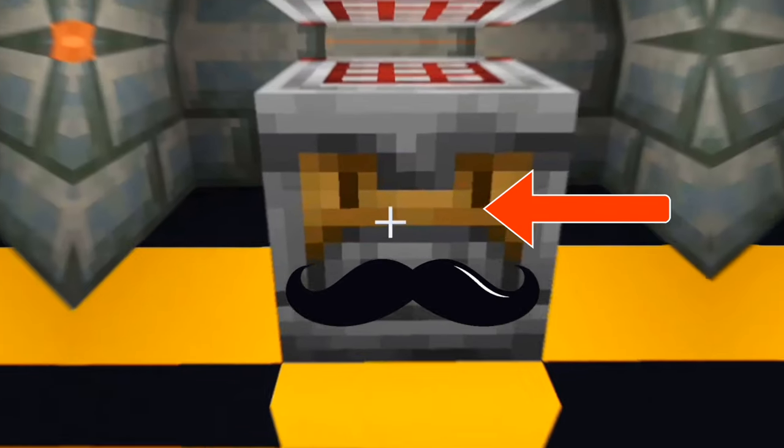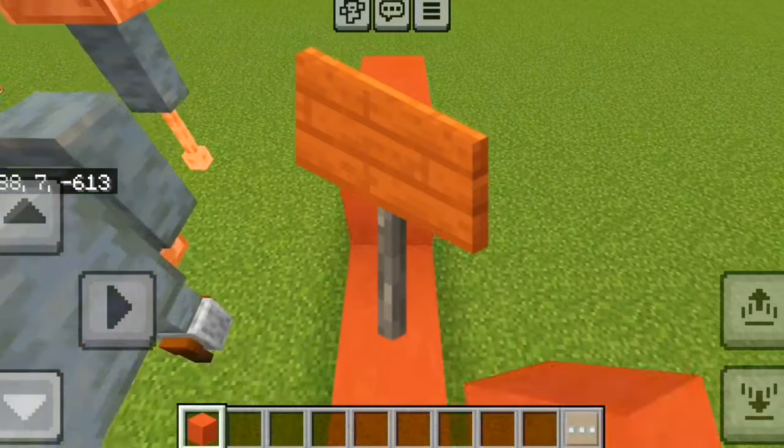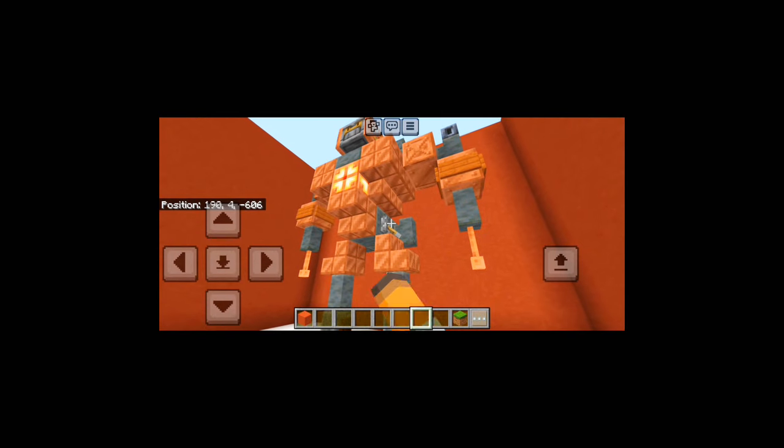The front texture of the crafter looks like it has a mustache. By using a lot of blocks such as copper, tuff, and acacia, you can make a cool robot. He doesn't work, but he looks handsome.